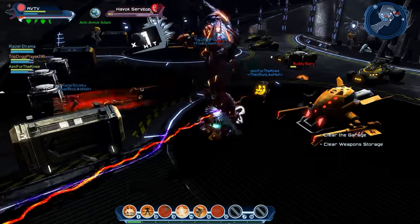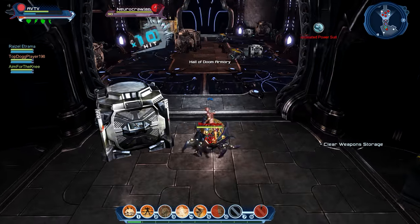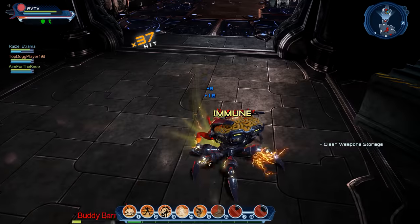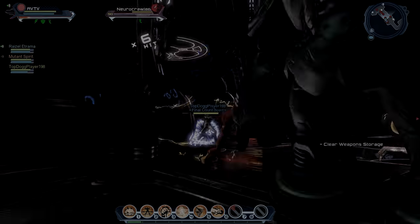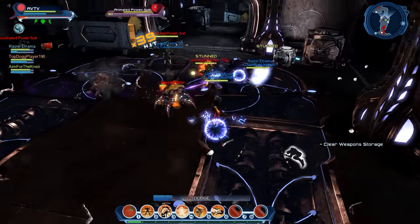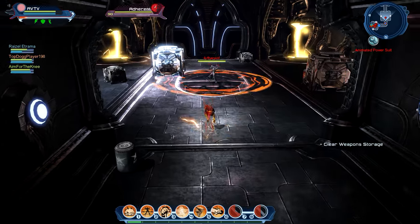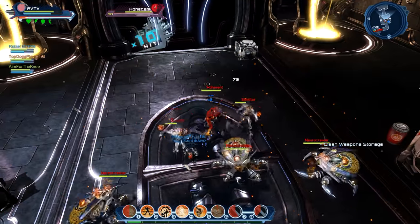Once Havoc Servitor is defeated, one player should pick up the red barrel to the right of the exit and deposit it safely in the back left corner of the next room. To open the next door, the team needs to deal enough damage to the three neural crawlers for them to explode into neuromites — you don't have to defeat the neuromites. Once a neural crawler stops taking damage and its overload animation starts, move on to the next. When the door opens, one player heads back and grabs the red barrel to the left of the neural crawler room entrance, while another picks up the one previously left for safekeeping. The second player in the next room needs to quickly move the nearby red barrel away from the neural crawlers, as after about six seconds they will use an AoE attack that detonates it.